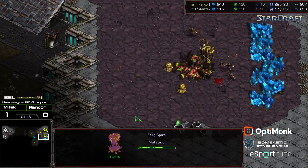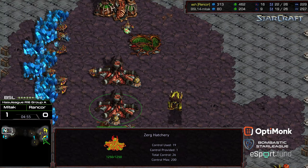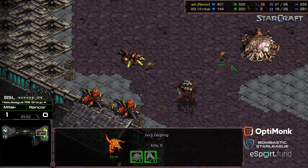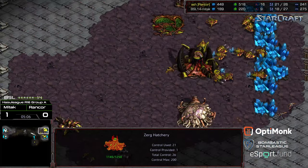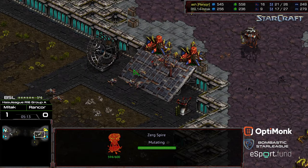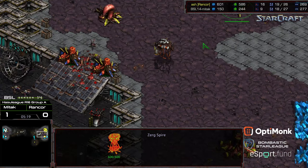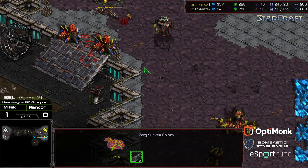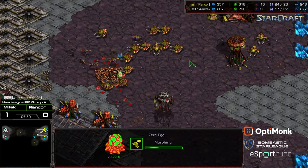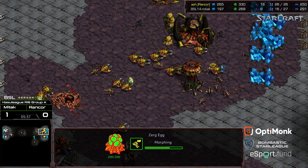The Spire is still on the way. Rancor just needs to reestablish some control here — he's still got plenty of Zerglings to work with. More Zerglings making their way across from Mittak. Rancor just needs to plug; he's got a huge economic lead. More Zerglings waiting at the breach looking to break through. The rest of the Zerglings punching through, now working on that Sunken Colony. Rancor not having the defenses — Zerglings flooding through.